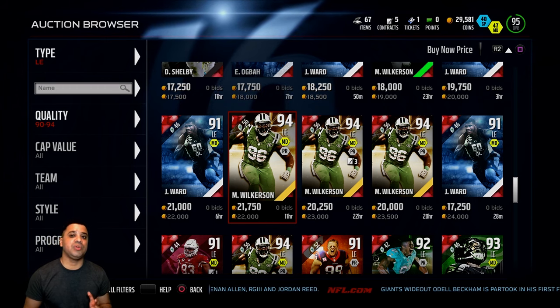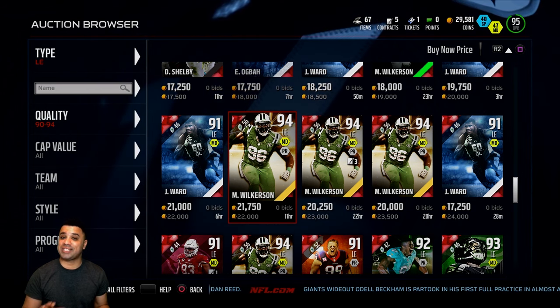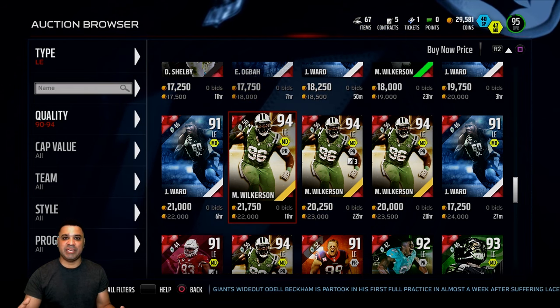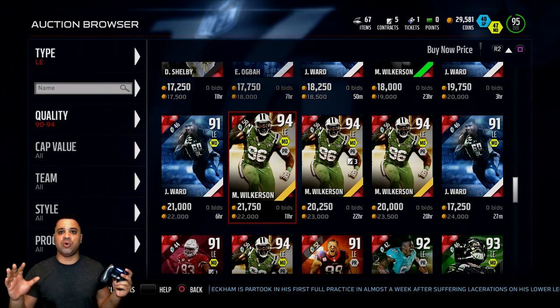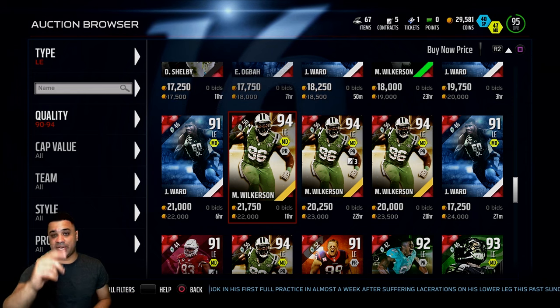I wanted to give you an update on what was going on in the comment section. The number one request I'm getting is everybody wants me to try out the speed edition of Ultimate Legend Tony Gonzalez. He has 99 speed and apparently he's been mossing folks, but he's going for around 30 to 40k, so couldn't pick him up quite yet for this episode.